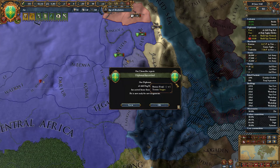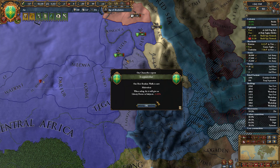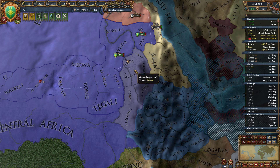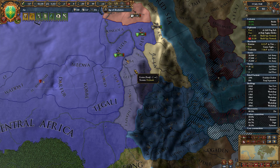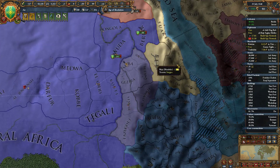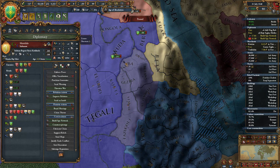And we suddenly find ourselves without a CB at a moment where we might want one. We're now in Levantine — Liberty Desire in Subjects goes up. That's a little bit annoying because we are going to get ourselves a Subject here. But the relative size is going to make it just fine. What are they going to do? If they're disloyal and they won't help us in battle — who cares?